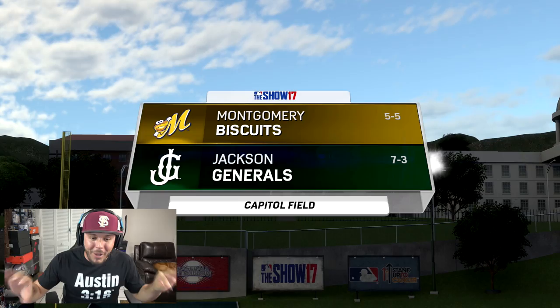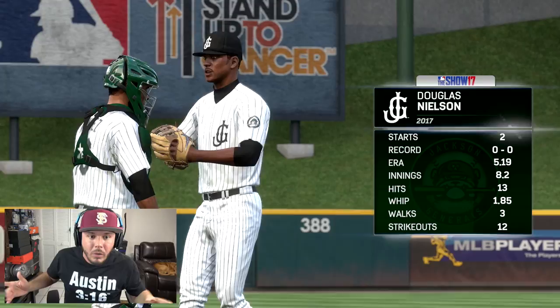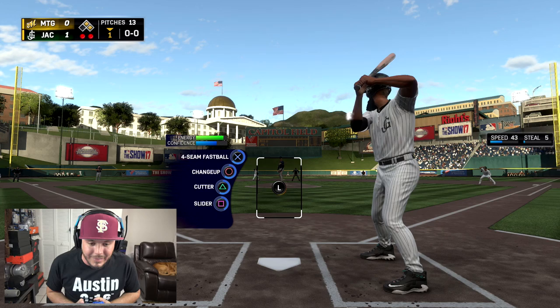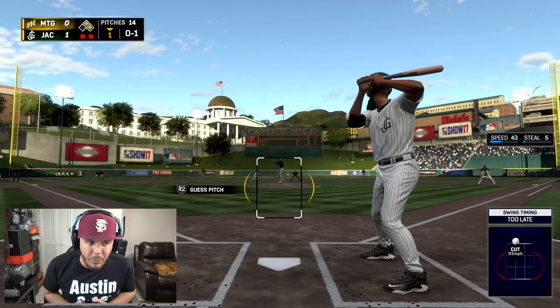Here we go, another minor league baseball game. The Montgomery Biscuits going up against the Jackson Generals. We're 7-3. Look at the glove, guys — how can you hate that? We're slowly but surely getting every piece of diamond equipment. Right now we've got the cleats and the glove. I want to make sure I get every single piece of equipment, the best one possible. I'm still using zone hitting — some of you made me feel like I shouldn't be, but I might switch back to the other one after a bit.